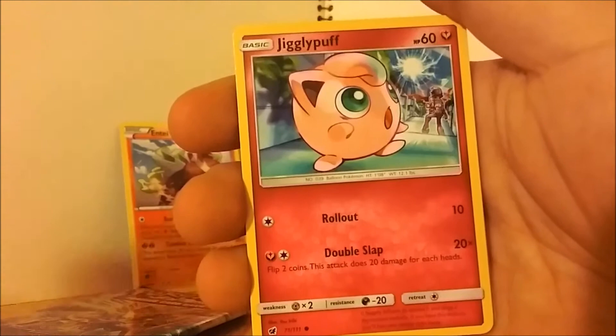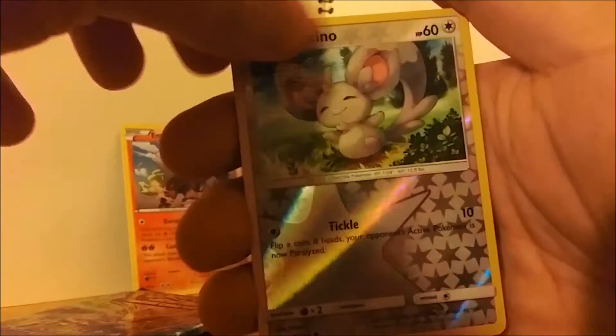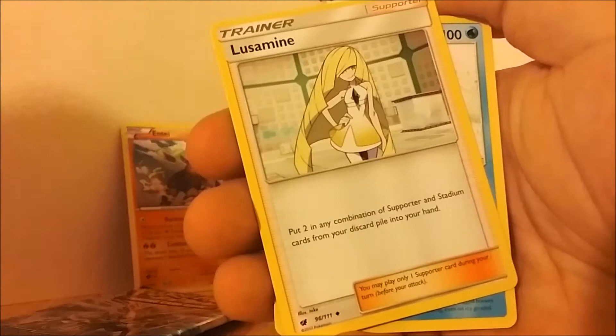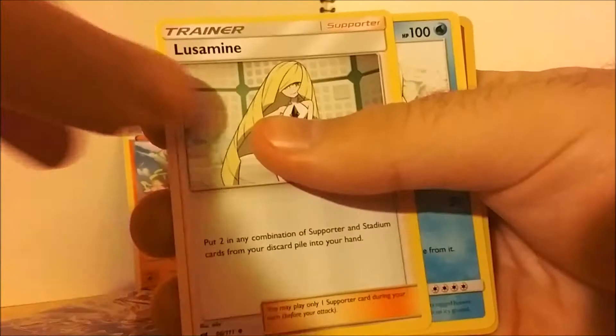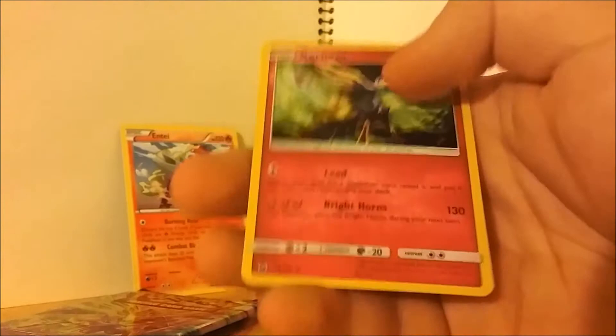One of my favorite Pokemon — Jigglypuff, one of my mains in Smash Bros. Then Houndour, a reverse holo Minccino, and Hakamo-o. I love the Dragon cards. Hello, Lusamine — why can't I get a full art of you? Sweet baby Jesus. Then Piloswine, and then... Xerneas! Wow, it's a holographic! I don't think I have a Xerneas card at all — that's so pretty. And a Steel Energy.